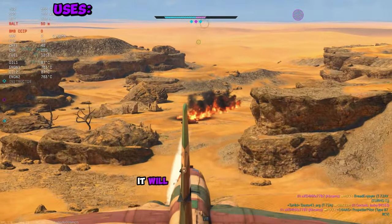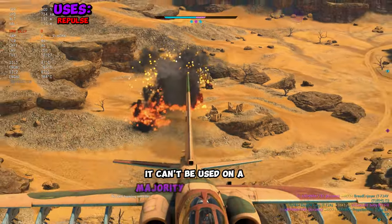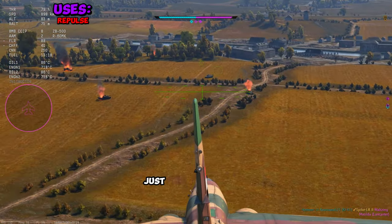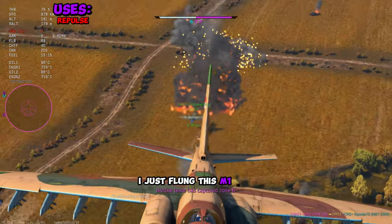If you drop it on the sides or the back of them, it'll go in the opposite direction — it's kind of like a repulse thing. It can't be used on a majority of the ground targets in-game; the heavier they are, the less it'll go. Like for example, I just flung this M1 KVT into backflips.